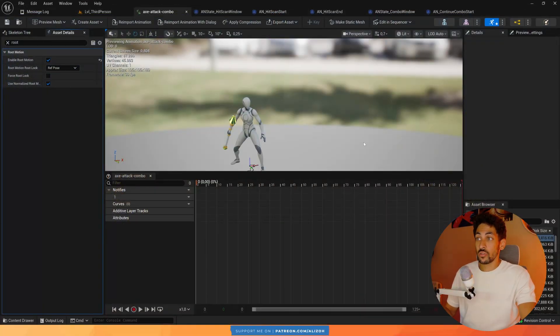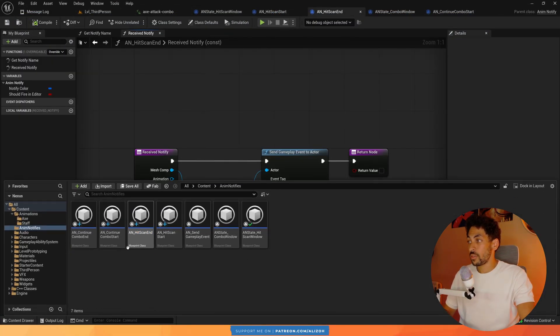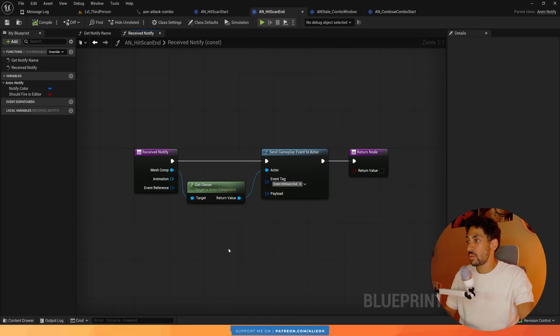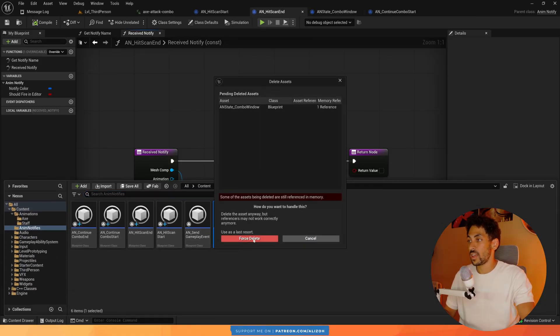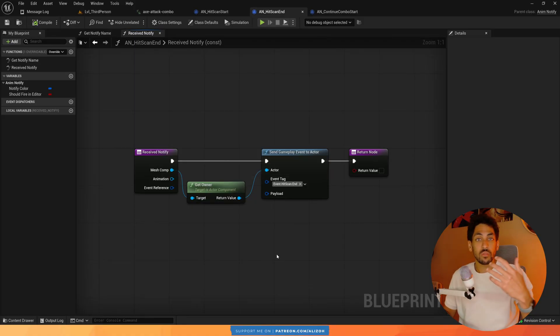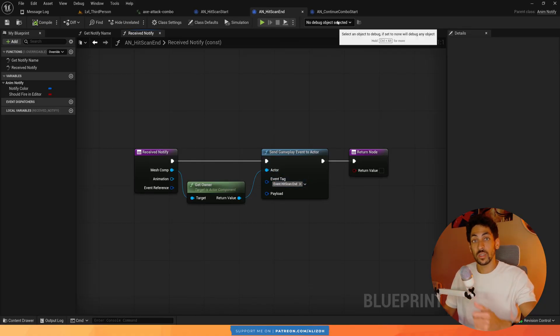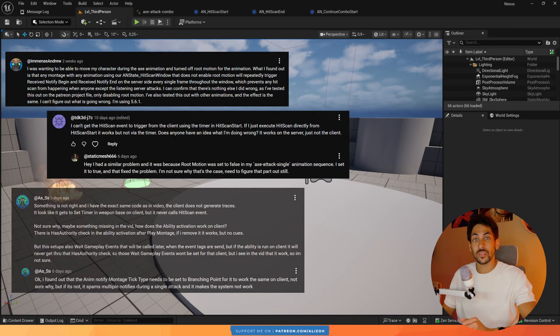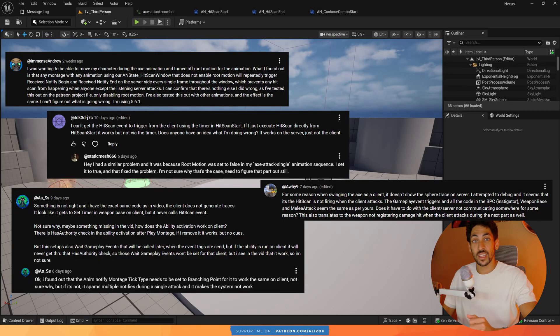So that was the issue. We can get rid of the notify windows — the hitscan window and the combo window are no longer used and can be deleted. The recommendation going forward is not to use notify windows for multiplayer animations. Since most of what we'll be doing is multiplayer, I'm not going to use notify windows anymore — just regular notify events. A big thanks to the people who left comments about this issue, showed me their debugging process, and helped me find the proper solution. See you in the next one.